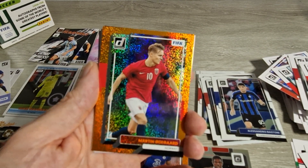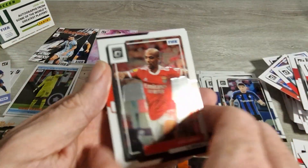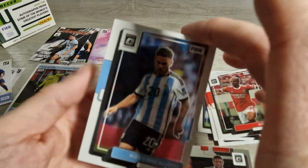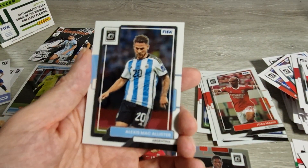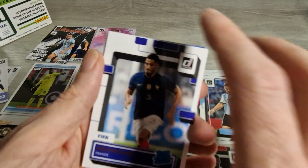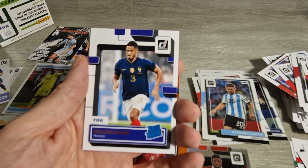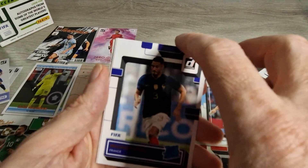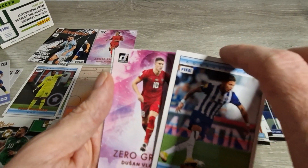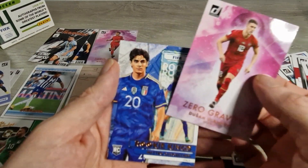Martin Odegaard in his Norway kit, which I much prefer being a United fan rather than seeing the Arsenal kit. There's an Optic of Gael Mario from Benfica. Alexis Mac Allister could be on the move to Liverpool this summer - maybe he might go, it's looking that way. That's a nice Optic. And we have William Saliba orange rookie - Arsenal really missed him when he got injured. There's Eustaquio, FC Porto. Zero Gravity Dusan Vlahovic.